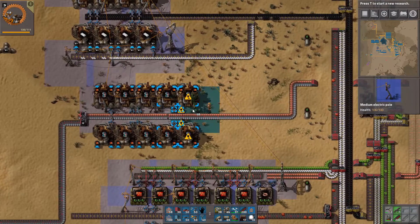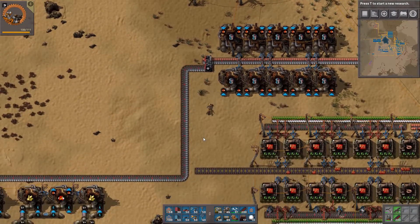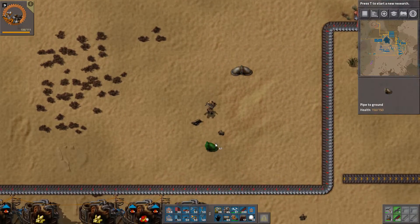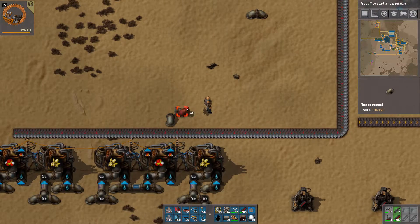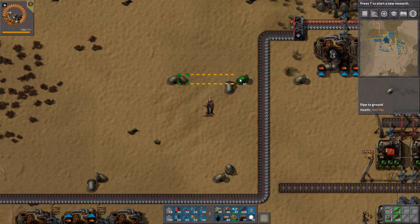Now we are missing the liquids here. I'm going to do it like this and let it follow the belt because yeah, that's better — it takes a bit less space that way.